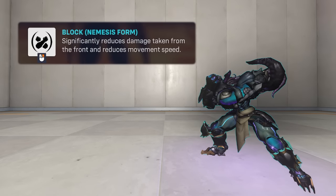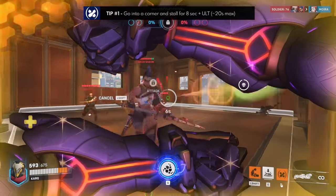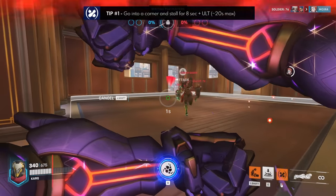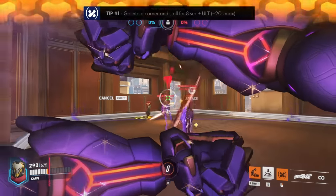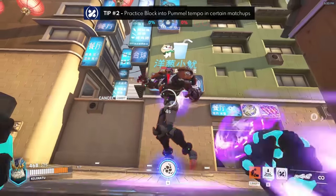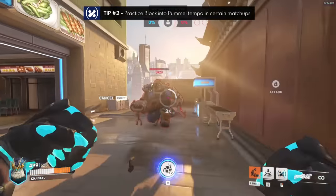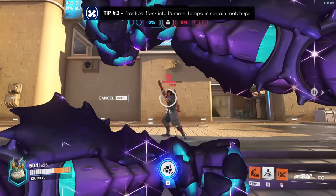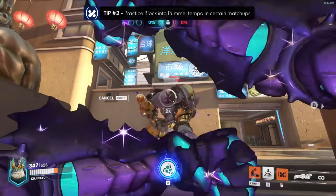Now moving on to the block ability in nemesis form. Tip number one is that you can plant yourself in a corner and block for eight seconds to stall as needed — even cycling your ultimate right after if necessary, which can be incredibly useful on control and hybrid maps. Tip number two is to practice the block-shoot tempo, specifically against enemies with a slow rate of fire — Sigma, Roadhog, Reinhardt, Hanzo, or anyone with a predictable attacking tempo. Pummel, then block their shots; pummel, block their shots.